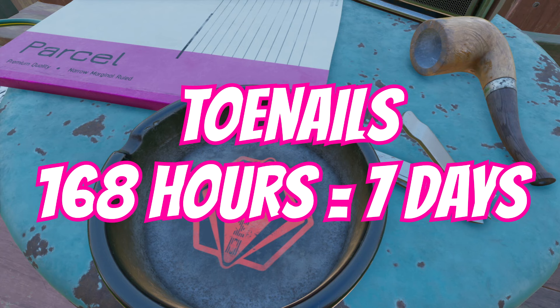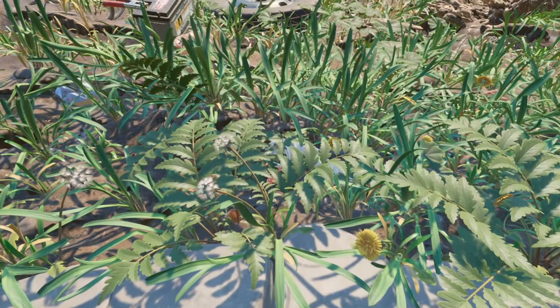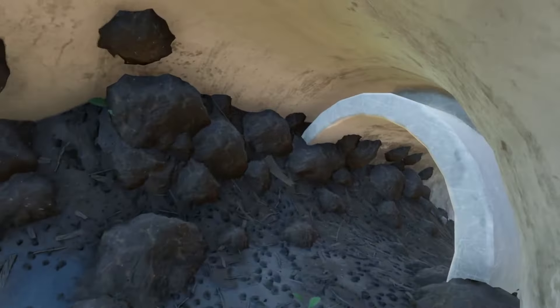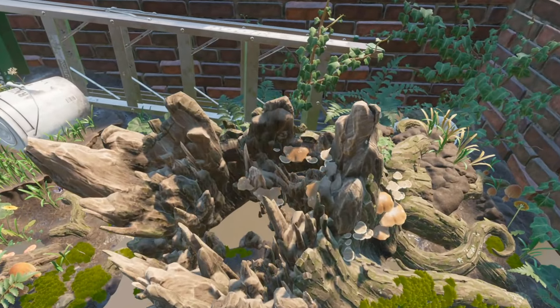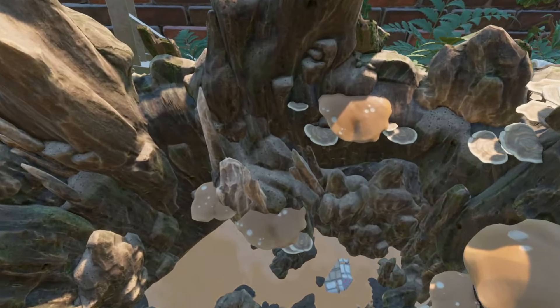Toenails are an important resource, but maybe not until the very end — you need toenails to complete the game. But other than that, you won't need many unless you're trying to make a whole bunch of the different Mahalani swords. Right now it's 168 hours, and that's 7 in-game days. These are all the locations you'll be able to find some, including on top of the stump — there's actually one that usually spawns just in the crevice around there.